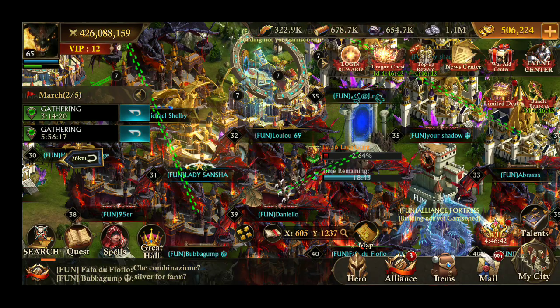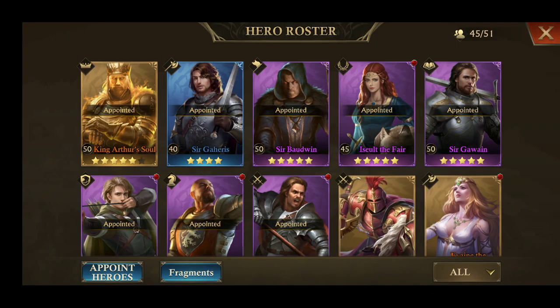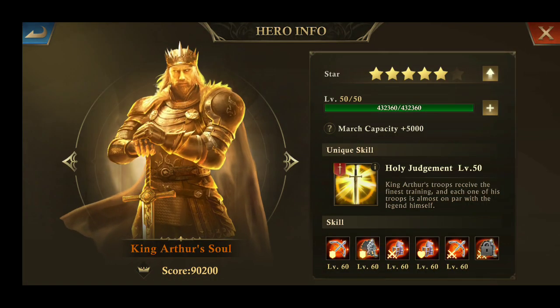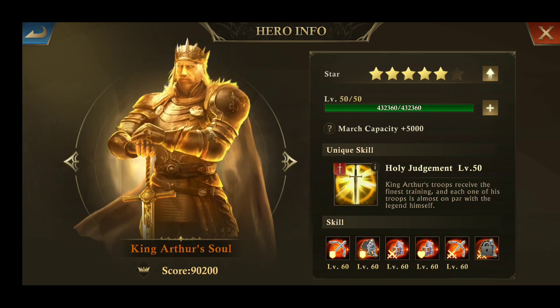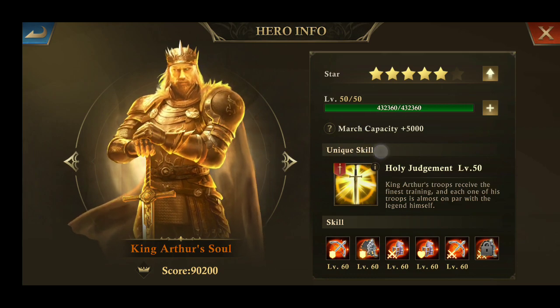So now let's check out what the bonuses are based on rarity. Here we have King Orthosol at max level 50, and it is giving plus 5000 march capacity.